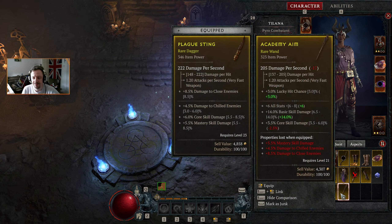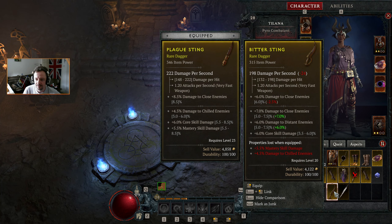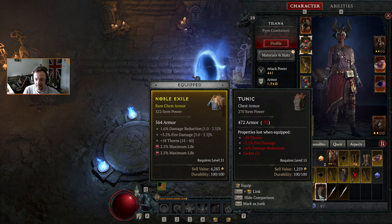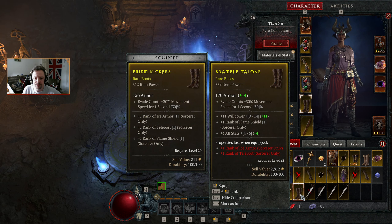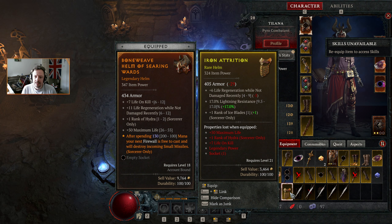Let's have a look through our stuff and see if there's anything immediately worth switching to. I like the 3% extra lucky hit chance but it's not really good enough. This gives an extra rank of Flame Shield and more other things, so it's better.